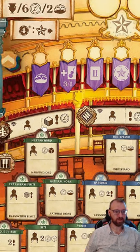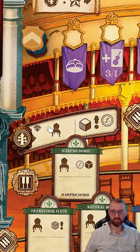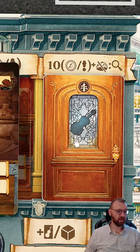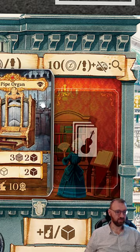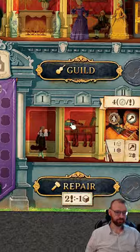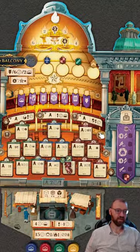There are also special instruments in the game, notified by a diamond symbol, where multiple people can gain first chair simultaneously. For example, the pipe organ — if you manage to get it built, you place it in the keyboard section for first chair, and multiple players can share that benefit.